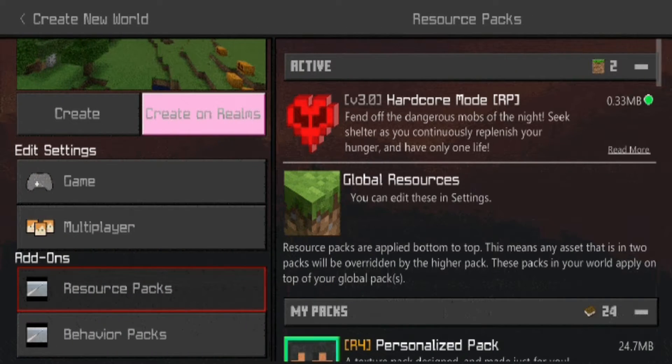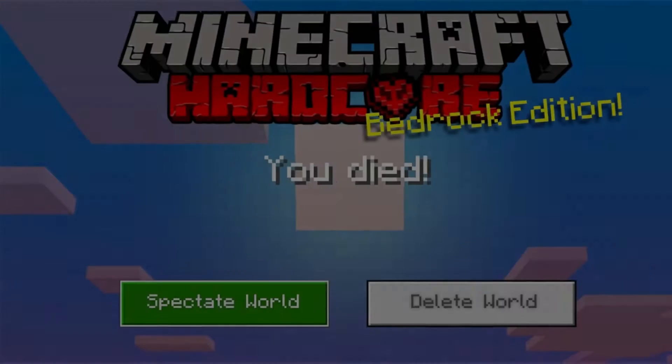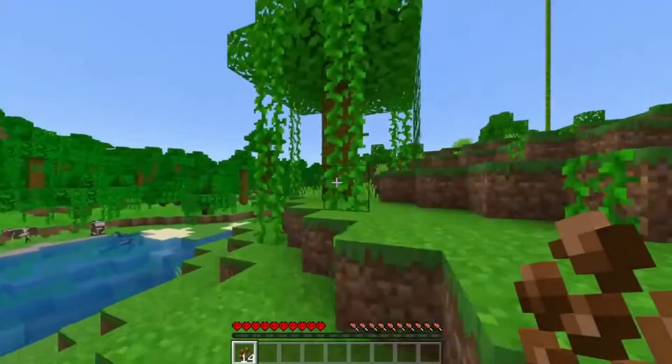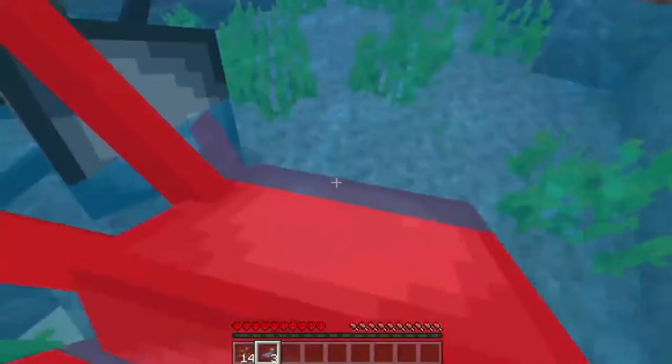Once you've done that, go to Behavior Packs. You'll have this 'Hardcore Mode Ultimate' BP, which is the behavior pack, and it explains a couple of details about this, created by Jessa101. Full shout out to him — his channel is linked down below. Once you enable this, the resource pack will automatically enable on itself. With that, we're good to go into the game and check this out.